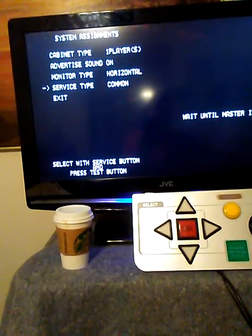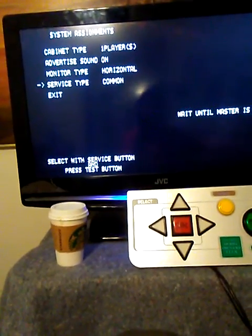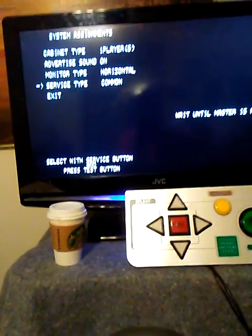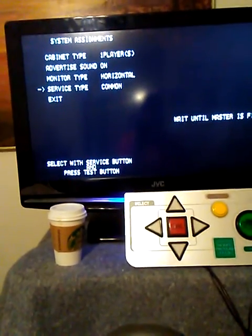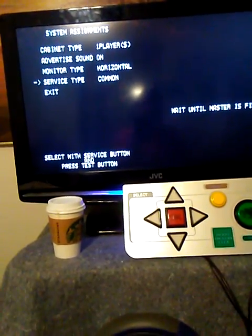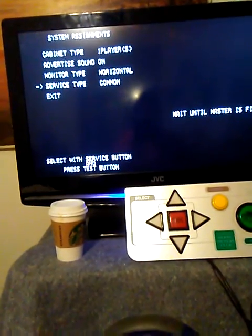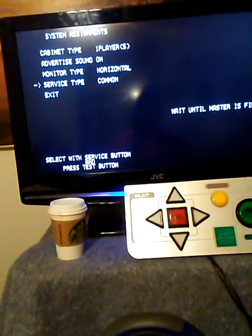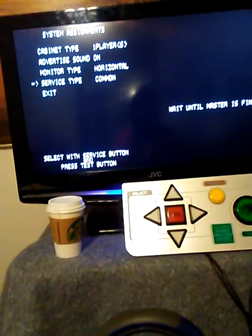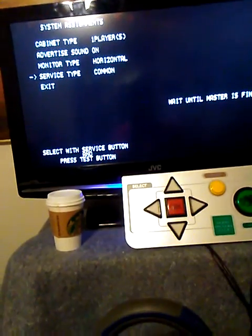So horizontal, and then service type is common. You can do individual or common. I've had problems monkeying around with the different settings — going to individual and getting back into the BIOS requires removing the battery and letting it sit for about a half hour, then reconfiguring everything. The battery on this — you'll break something getting it out. So do yourself a favor and make sure it's common.